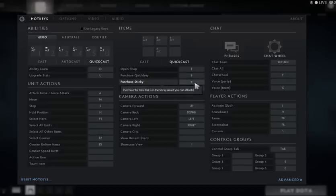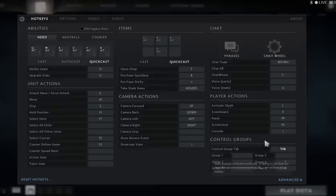You can purchase the Sticky or TP scroll via a mouse button hotkey. Take stash items — you can take an item from the stash by pressing this hotkey. So if I'm playing and have an item on the stash, I just use the hotkey to retrieve it without needing the courier to bring it every time.